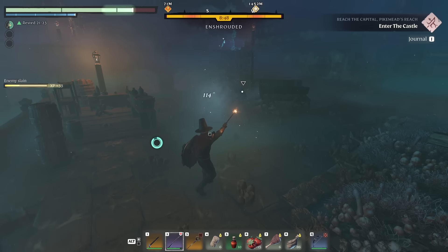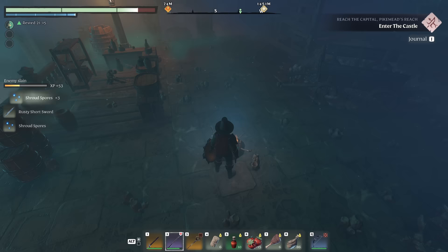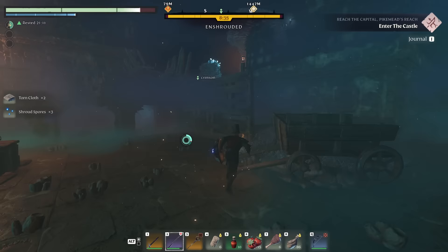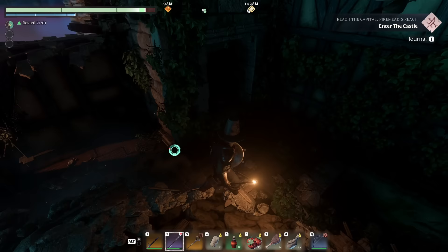Got some good stuff over here — another rusty short sword at 32 damage. Some really good loot. You're all the way over there now at the top of where we started. There's a little door here. A lot of this is very dilapidated. I'm not finding a ton just yet — there is a house in the shroud over here.